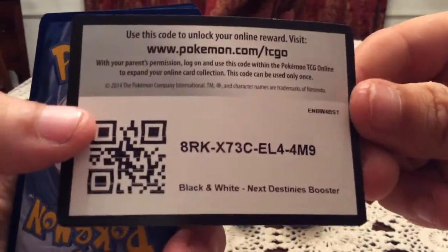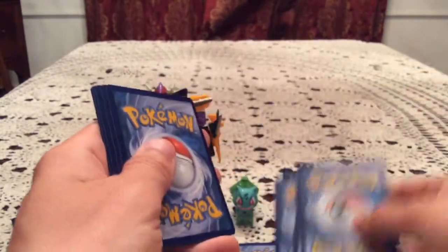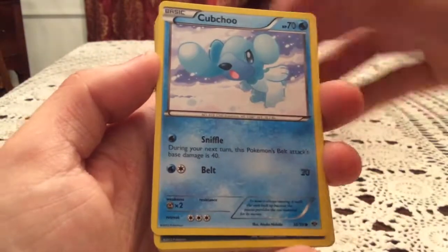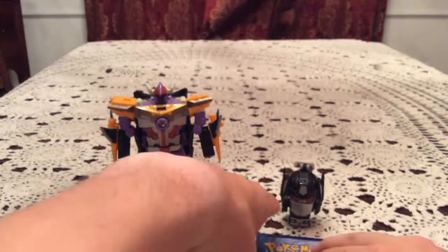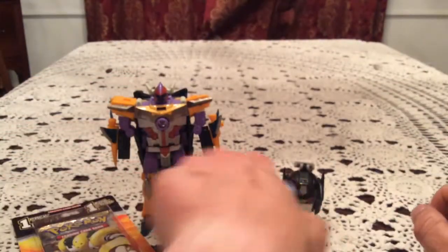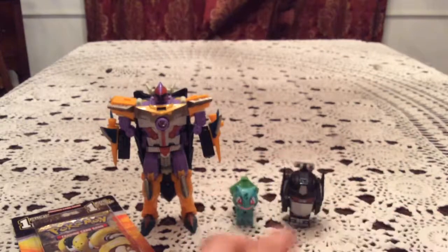We got Next Destinies packs. Let's hope we can get something nice inside. You guys also get a Next Destinies code — definitely one of the later issues of this series, because it has the generic code backing instead of the actual Next Destinies yellow back. Got some older cards here: Growlithe, Cubchoo, Sneasel, Kricketot, Mienfoo, Vanillish, Jigglypuff, and Luxio. Reverse holo — ooh, there's a Bronzong. That is a rare reverse, so that is awesome. Means we have two in this pack. The actual rare is Pinsir — just a non-holo, but still very nice with that reverse. Happy with that.